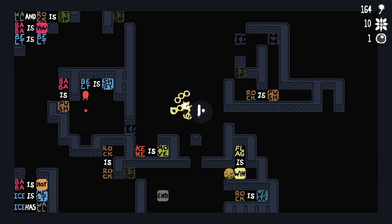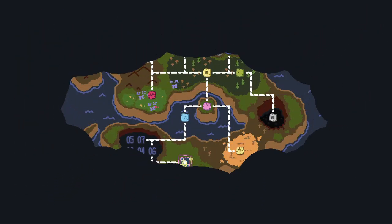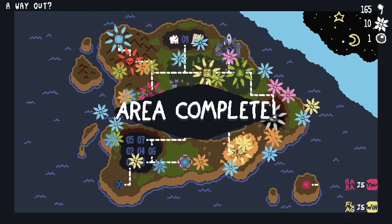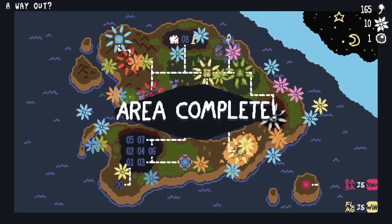Let's win normal before we do anything weird. Now let's see if we can do anything weird. Area complete, by the way, for the world map. Let's see if we can do anything weird.